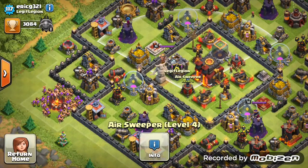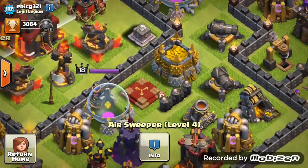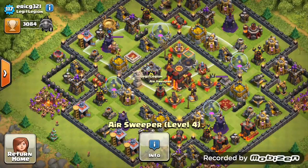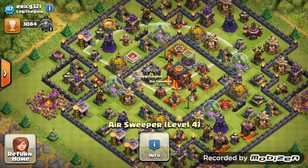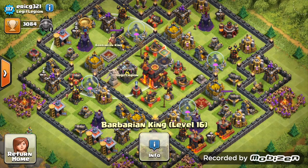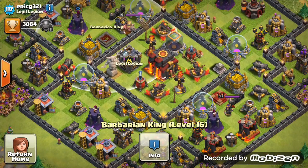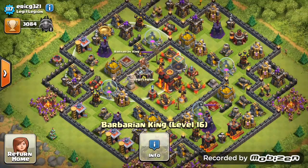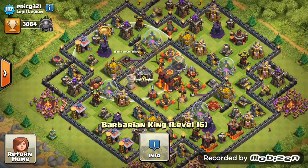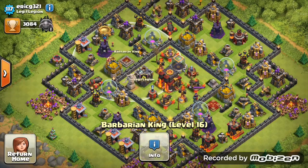Those dark elixir drills are the best way of getting dark elixir if you're a lazy farmer like me. Get them to level 6 and you're done with them forever. For walls, get those level 8 ones up to level 9 — lego walls look a lot nicer and are a lot stronger too. It takes 3 level 5 wall breakers to destroy level 9 walls, which will come in handy a lot.